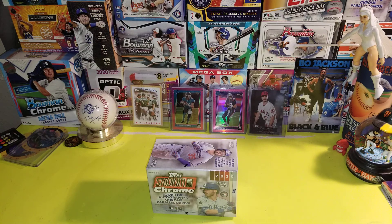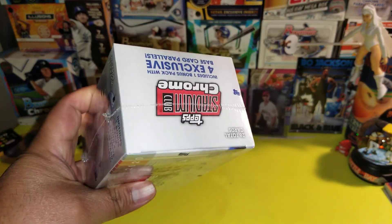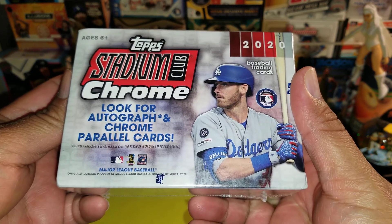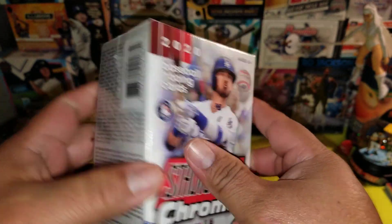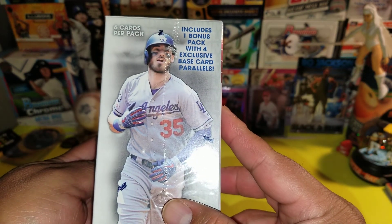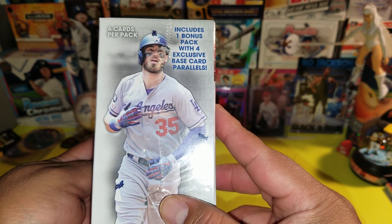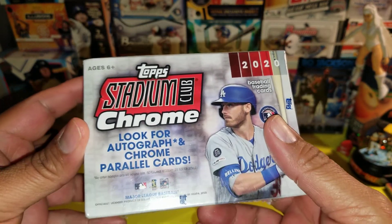What's up YouTube, what's up guys! Today we're gonna be going back to 2020 — that's right, I got a blaster of 2020 Topps Stadium Club Chrome. I was looking through my closet and thought, I'm gonna rip it for the channel, a little throwback video. We're looking for autograph chrome parallel cards. There's six cards per pack, and it includes one bonus pack with four exclusive base card parallels.